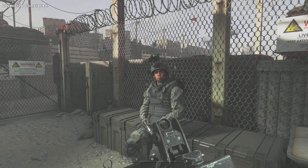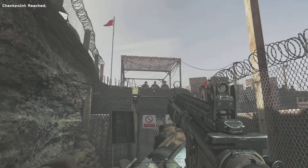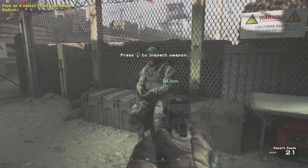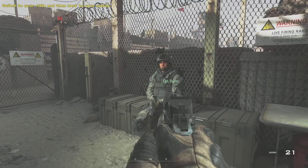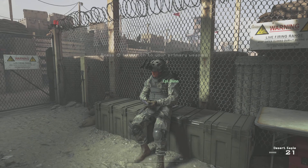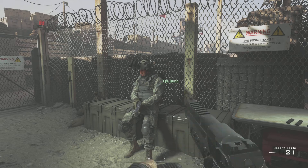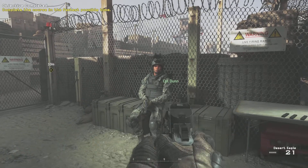Hey, Private. Welcome back to the pit. General Shepard wants to pull a shooter from our unit for a special op. Anyway, he's up there in observation. Go ahead and grab a pistol. All right, try switching to your rifle. Good. Now switch to your sidearm again. You see how fast that was? Remember, switching to your pistol is always faster than reloading.